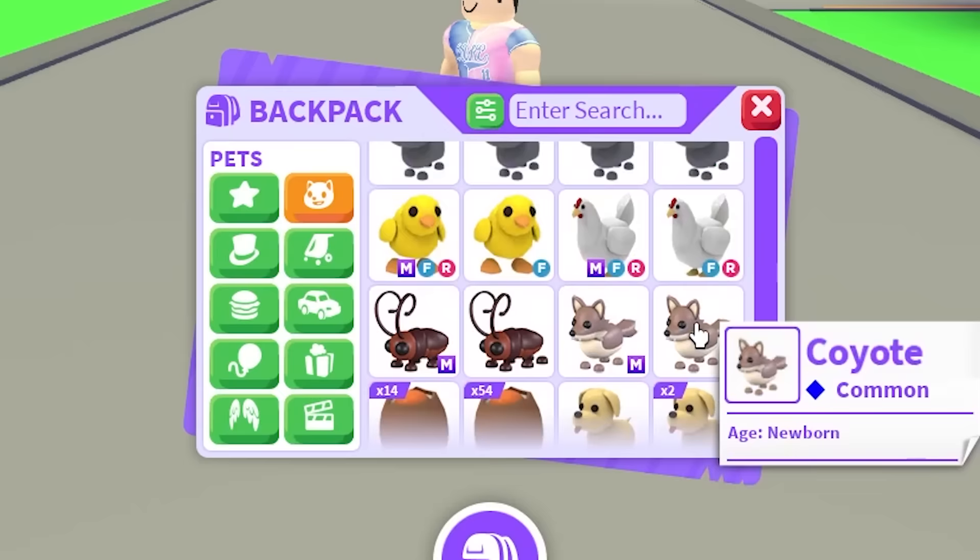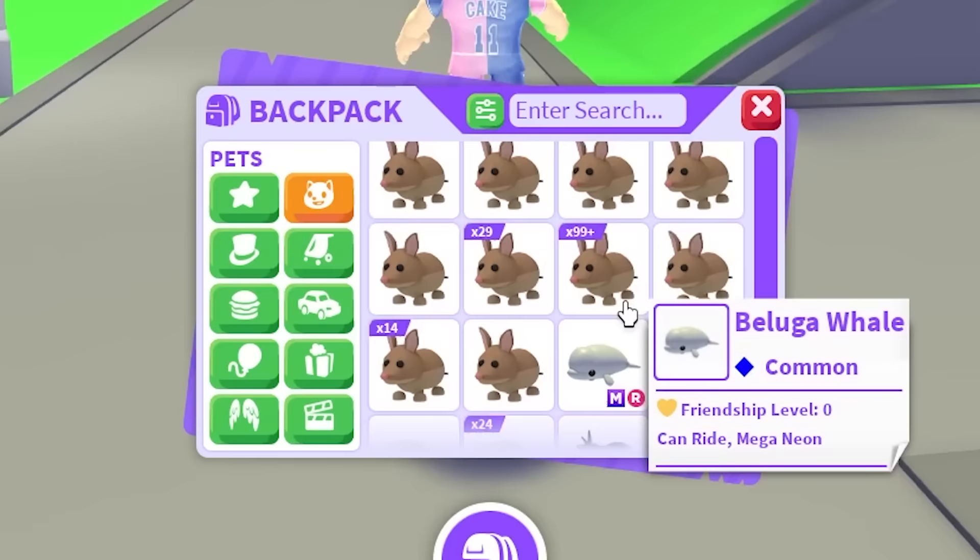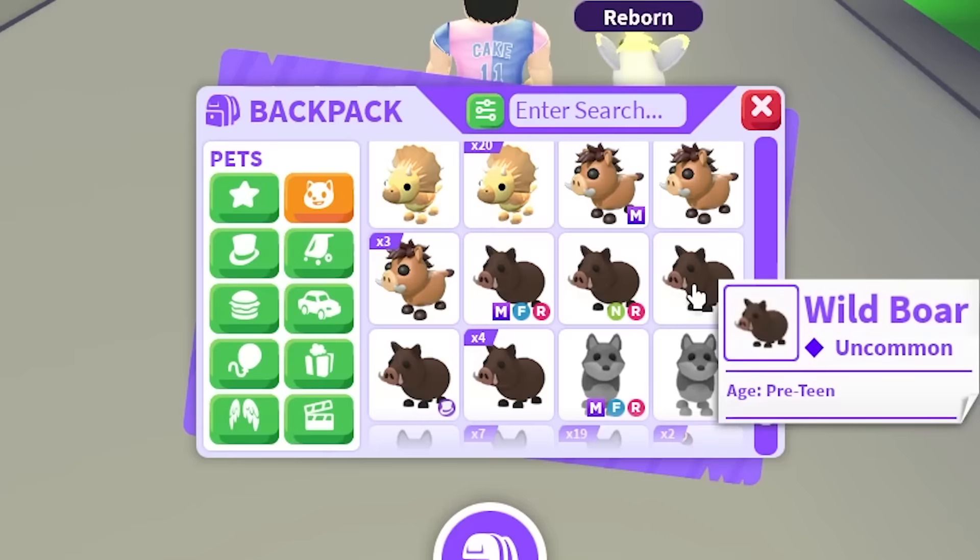I want to trade you guys in the comment section, give you guys some huge overpays if you have any of the pets that I'm missing. So I'm quickly going to give you a quick inventory tour, show you some of my best pets. Going through my inventory, I don't have a Mega Maleo bird, so I am looking for that. Same with the Malayan Tapir or whatever that's called.